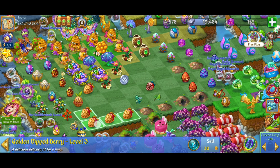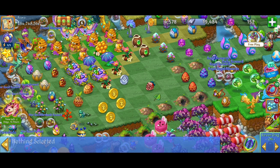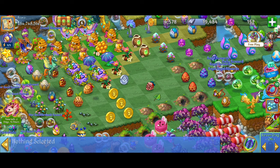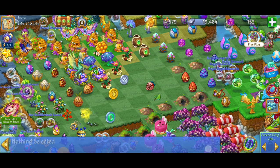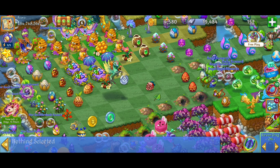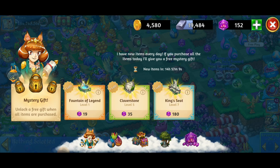I've been working on this and it looks like the level three golden dip berry is a mergeable item. When you merge that — kind of unexciting — you get a bunch of coins and some of the prism flowers. Not exactly what I was expecting; I was expecting something a little bit more exciting.